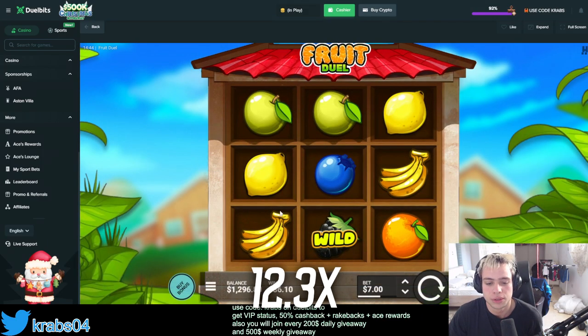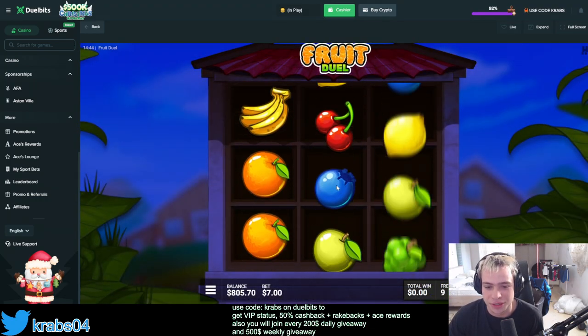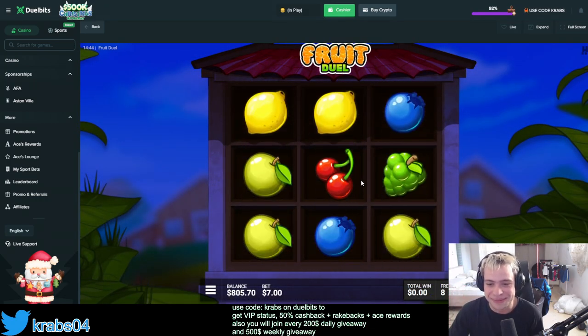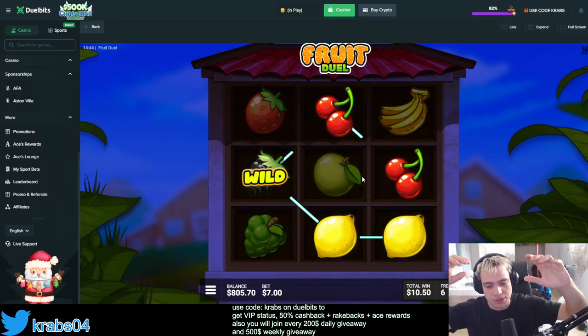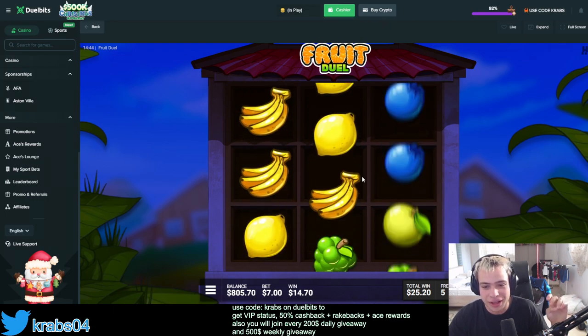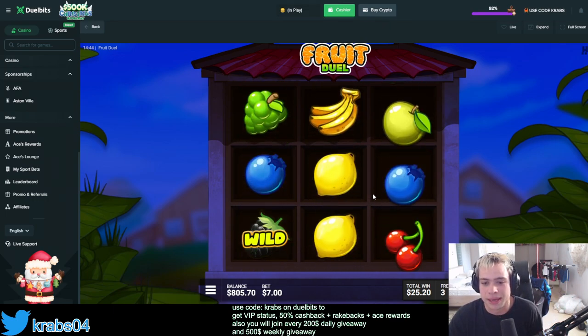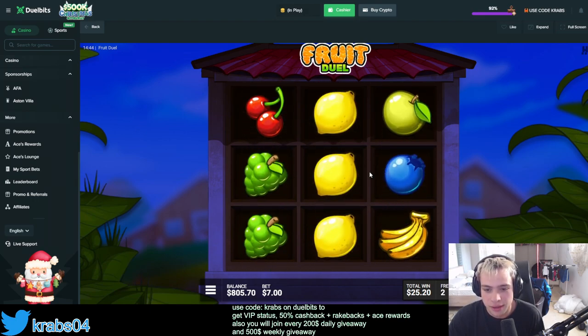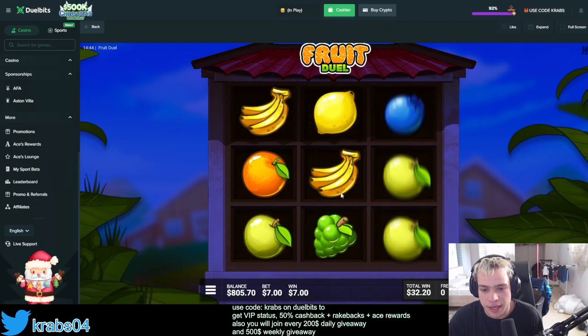One more — I'm so tilted right now, not gonna lie. Every time I increase the bet it goes dead. Please, six spins — give me something. There's no way. I could have had 1500. That's gambling, look at me. Don't be like me guys — don't be like me or you're gonna end up homeless.